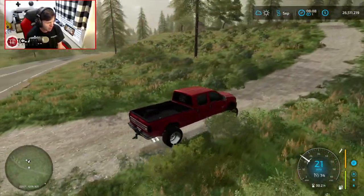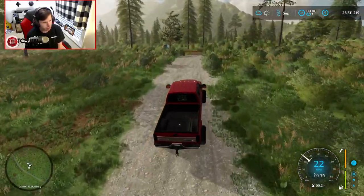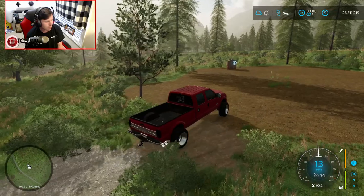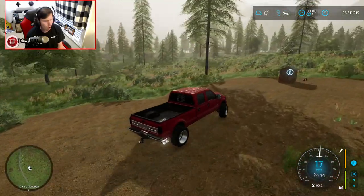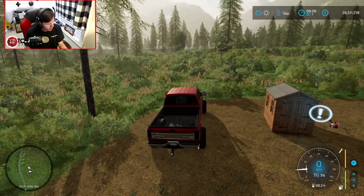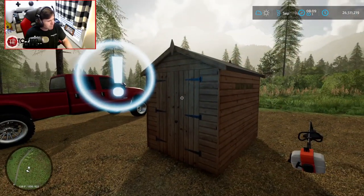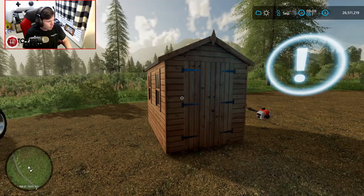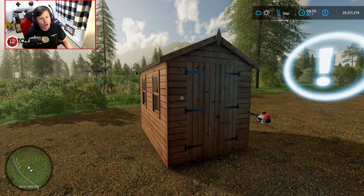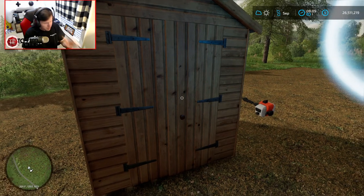Let's go ahead and head up the driveway. I feel like I need to reiterate this, but this is the temporary driveway. And as you can see, here is the current state of the plot of land, and that is my new house. Or rather... shed. Or rather... humble abode. This is where we are starting out. Hey, if it works, it works. It does have a house trigger, and yes, we can sleep here. Can we actually physically go inside it? No, but don't tell anybody.